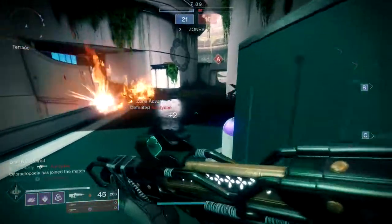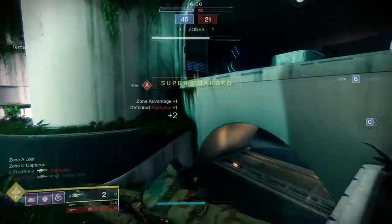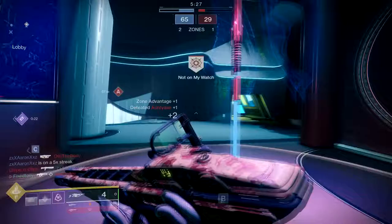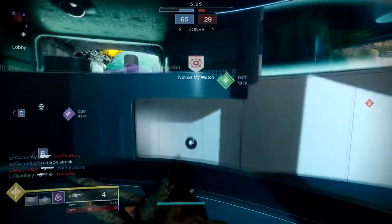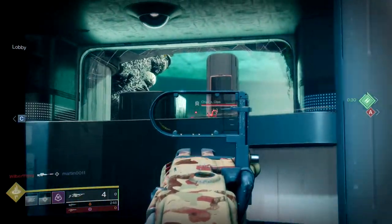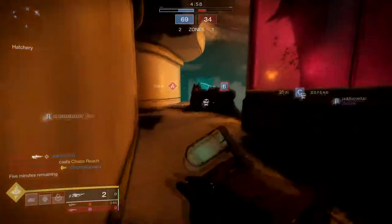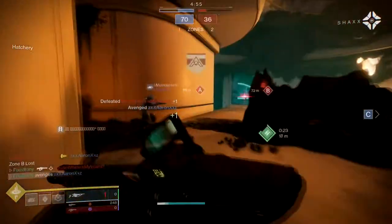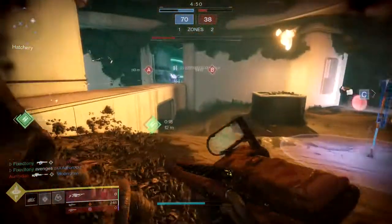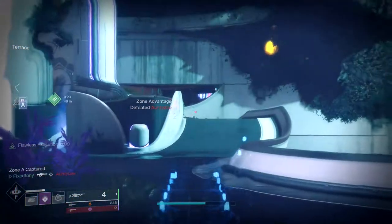I feel like Bungie's idea of ritual weapons is just really bad. Buzzard seemed cool until I saw that Osmosis wasn't on every other gun this season. Komodo has nothing resembling anything I'd be interested in. The No Distractions and Boxed Breathing combination is awesome, but this would have been cool as a sniper rifle or even a scout rifle. Should you go for the Komodo? If you really like linear fusion rifles, you're going for the Savior title, or you just want to kill some time in PvP - go for it.